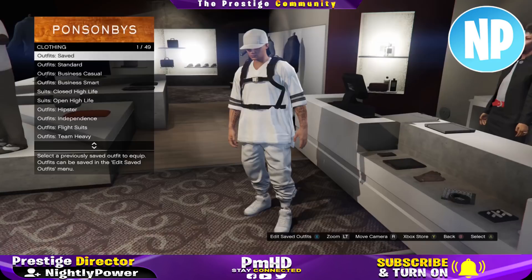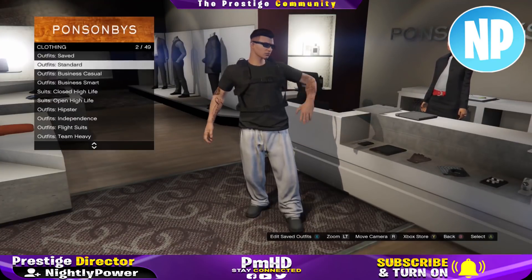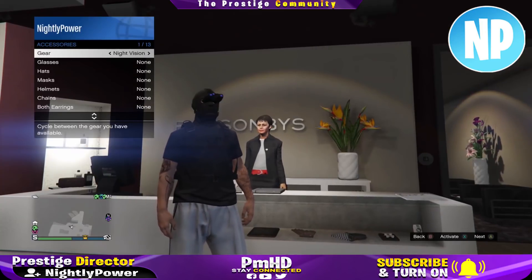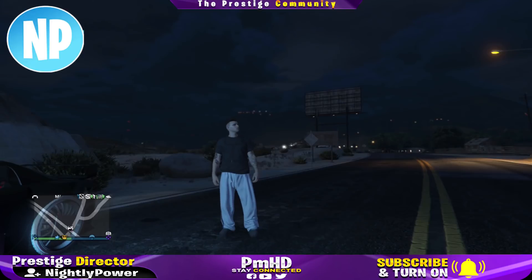Once you get into GTA Online, make your way over to the clothing store. Select any standard outfit, remove any accessories on the face, and go ahead and put on a parachute.